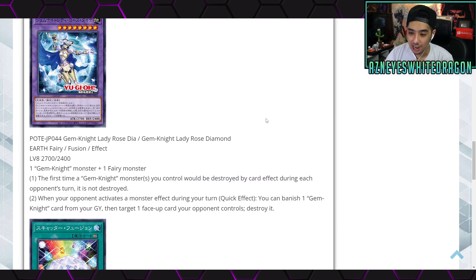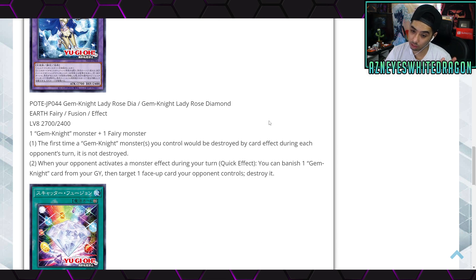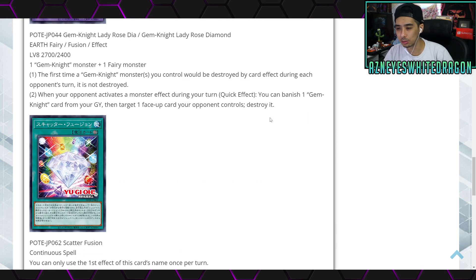Next up we have Gem Knight Lady Rose Diamond, a Level 8 Earth Fairy Fusion effect monster with 2700 ATK and 2400 DEF. Materials are one Gem Knight monster plus one Fairy monster. First effect: the first time a Gem Knight monster you control would be destroyed by a card effect during each opponent's turn, it is not destroyed. Second effect: when your opponent activates a monster effect during your turn, as a Quick Effect you can banish one Gem Knight card from your graveyard to destroy one face-up card your opponent controls. No negations means no shot at high-level meta play.